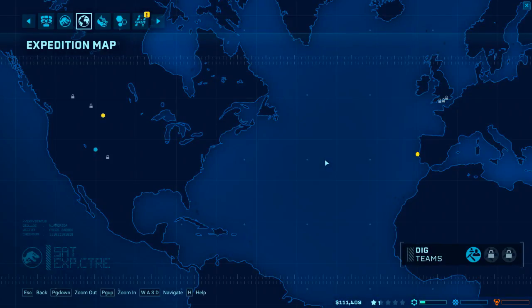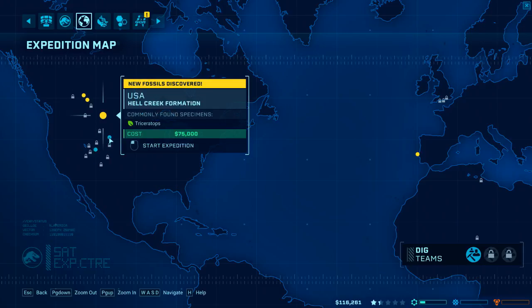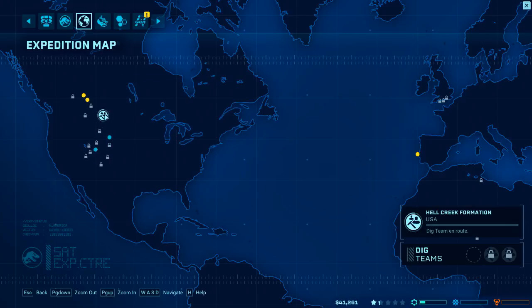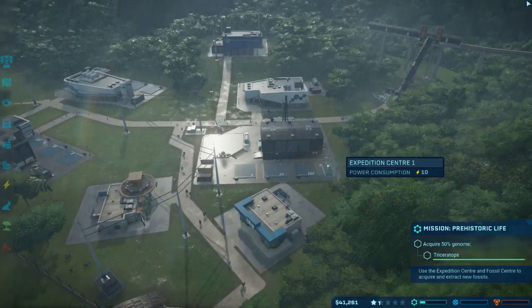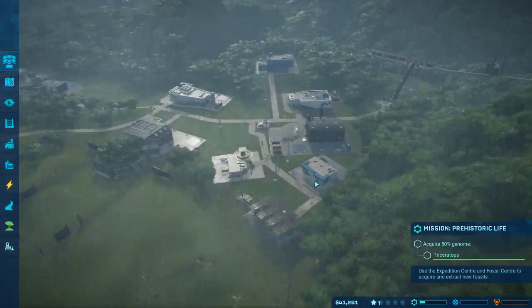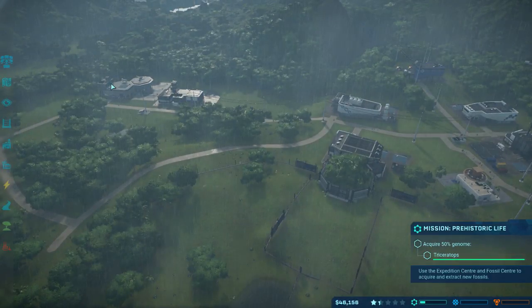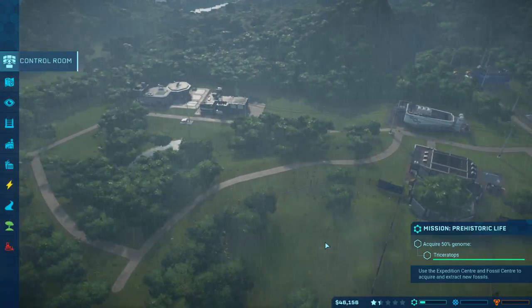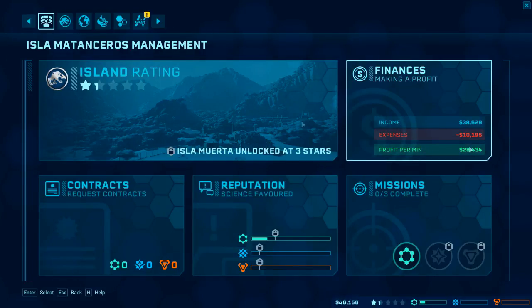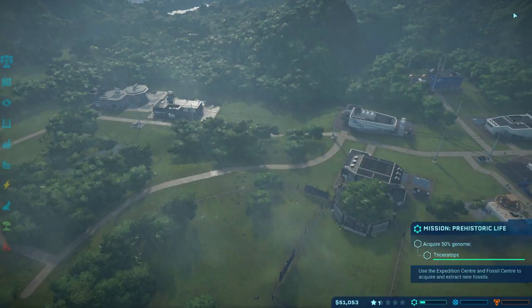An absolute fortune to put that guy out there, so we're going for Triceratops - that's only 75 grand. Should be able to get that, and that's under 50 grand back in our pockets. Cash-wise we're doing badly, but we're still making 28 grand a minute which is awesome.